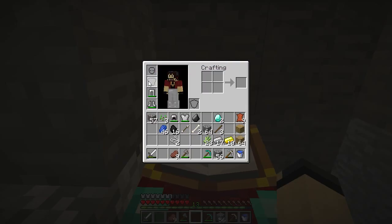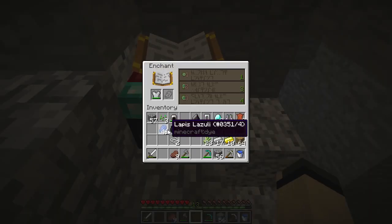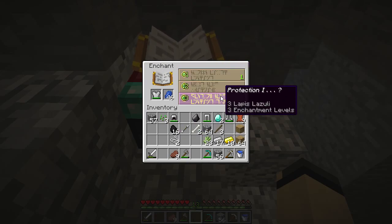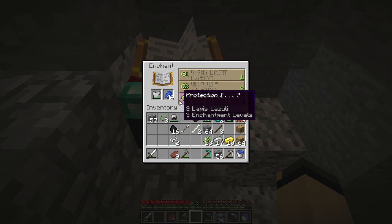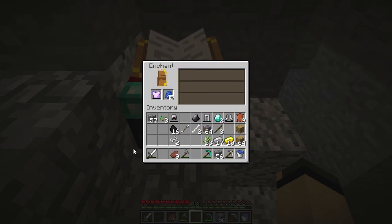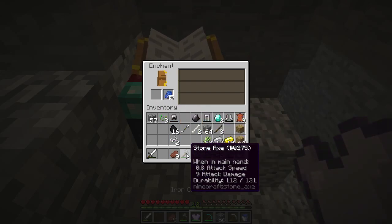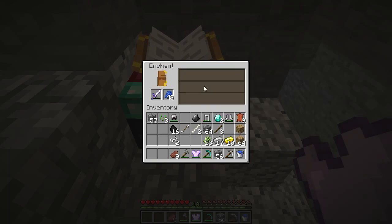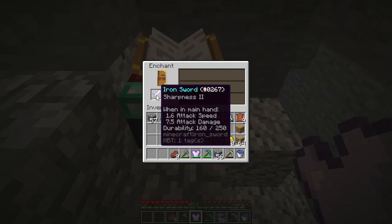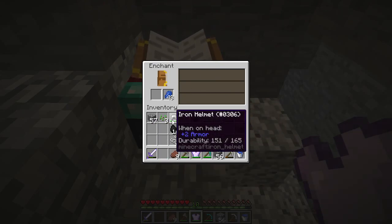Let's take our gear off. I have nothing attacking me while I'm doing this. Protection, protection, protection. This will take three of my experience levels — let's grab option number one. Let's see what this gives us for the sword — oh wow, we can go sharpness two! I'll take the sharpness two then. Wow, that's sick — just from the enchantment table, that is actually a sick enchant!